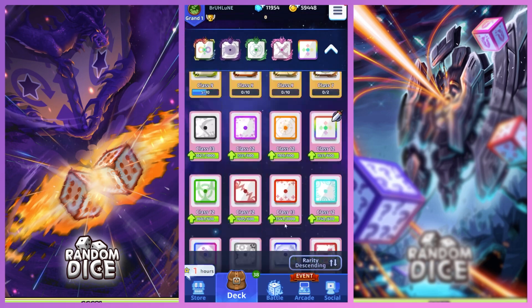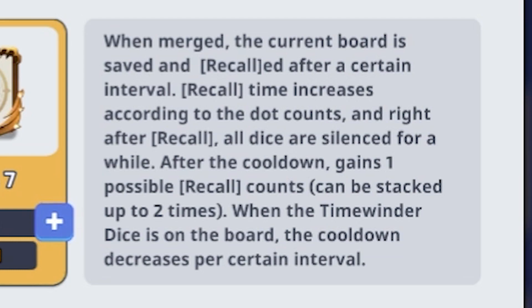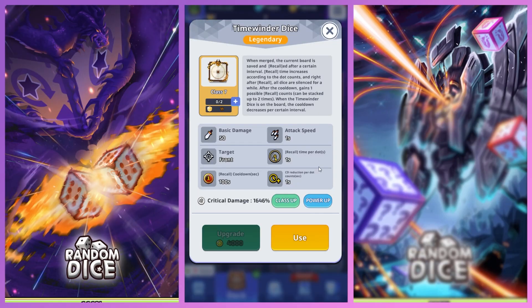I'll first read what it actually is. When merged, the current board is saved and recalled after a certain interval. Recall time increases according to the dice dot counts, and right after recall, all dice are silenced for a while. After the cooldown, it gains one possible recall count, stackable up to two times.